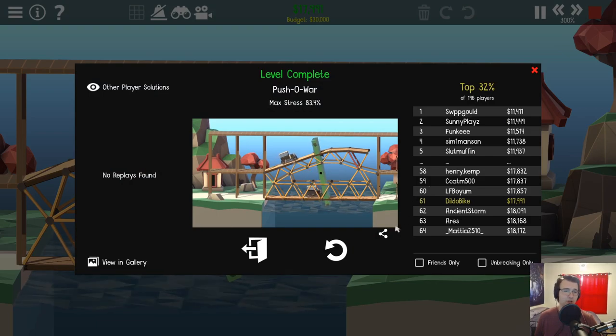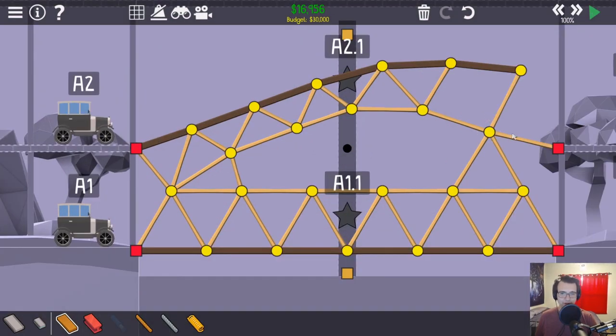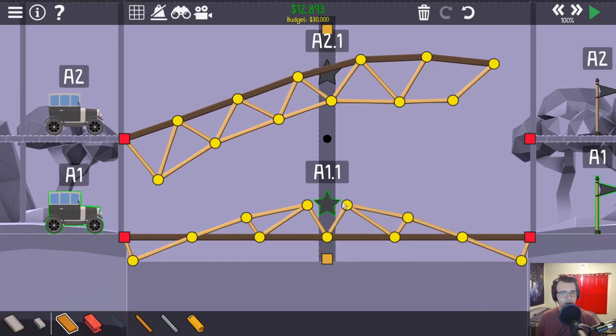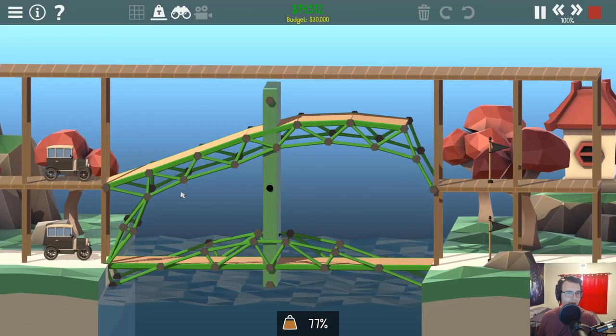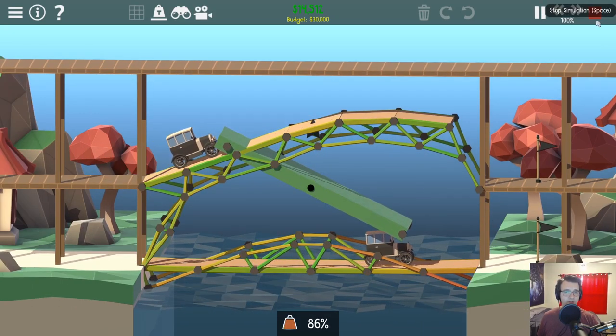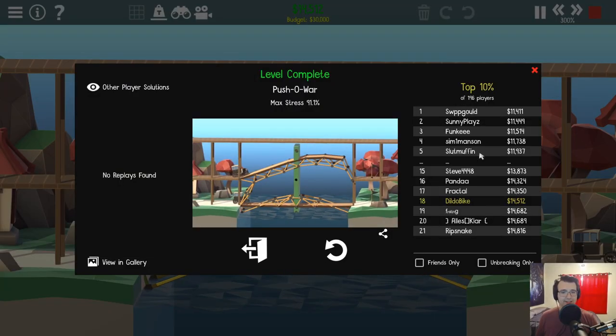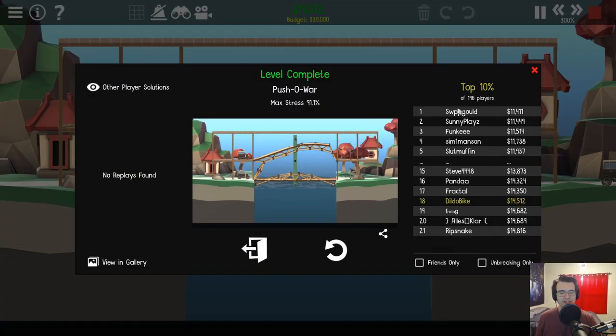Oh, top 32%. We could try to go for budget on this kind of level. First things first, let's get rid of this steel — it's pretty ugly. Let's get rid of that as well. I'm just gonna do a little bit of work optimizing this. Nothing too much, just some basic stuff here. Still not great, not perfect, should get the job done though. We get top 10%. I'll take my top 10% and go back to the workshop.